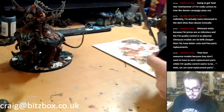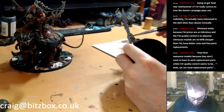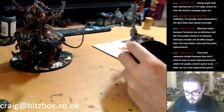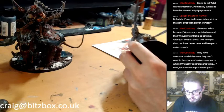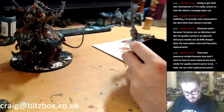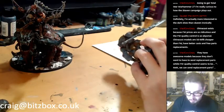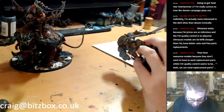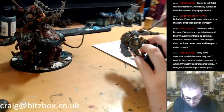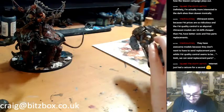China cast models are 50–90% cheaper than Forgeworld, have better casts, and offer free part replacements. They have awesome models because they don't want to have to send replacement parts. Forgeworld's quality control seems to be a bit meh — they can send replacements, but they probably just have such a large volume that it's easier for them to send replacements than to double-check everything.